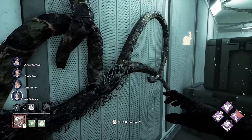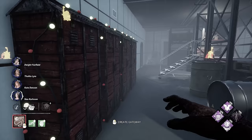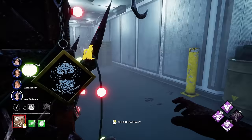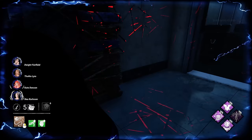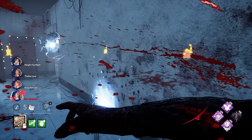This strategy does have some weaknesses. On smaller maps, Barbecue and Chili is less useful. Maps with odd shapes make the spawn harder to predict. And survivors can fool the Pinhead and make him go to the wrong corner. And this is exactly what this farmland group did. Two Sloppy hits already — that's perfect.